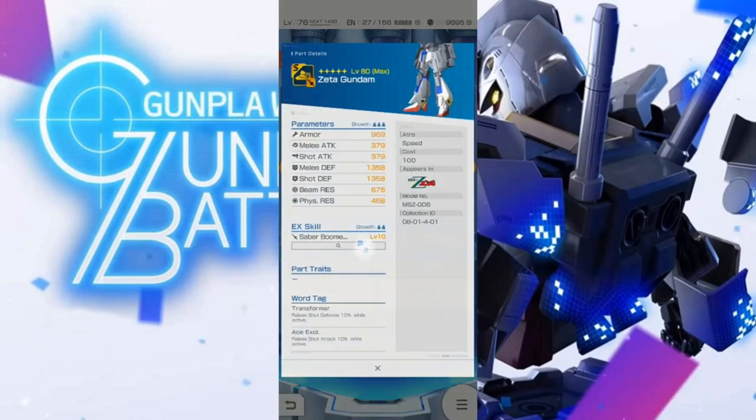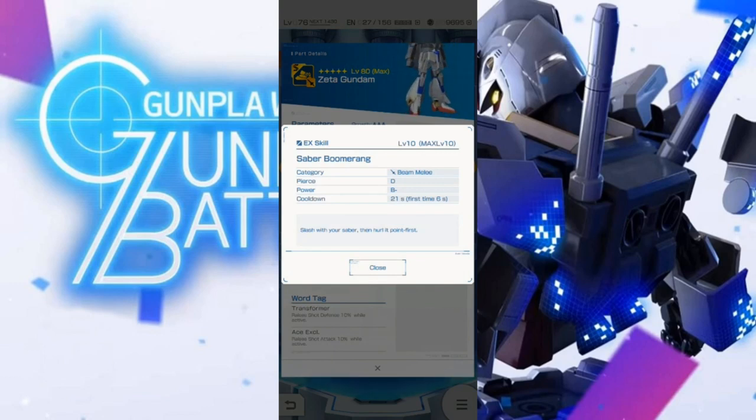Saber boomerang — beam melee where you slash and then hurl it. My question looking at this: if you hurl it point-first, is that ranged? Are you able to do the first swing as a blank and then just throw it so you can technically use it as a makeshift ranged attack? That'd be neat. D, B-minus power — not bad. Six second initial cooldown, okay.